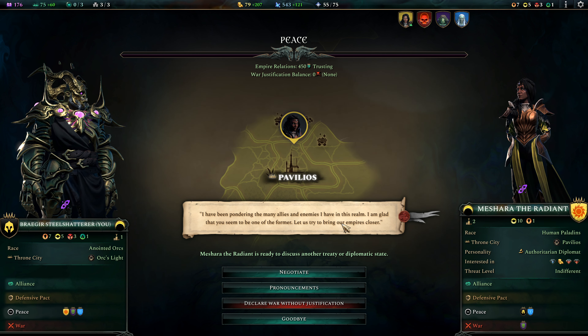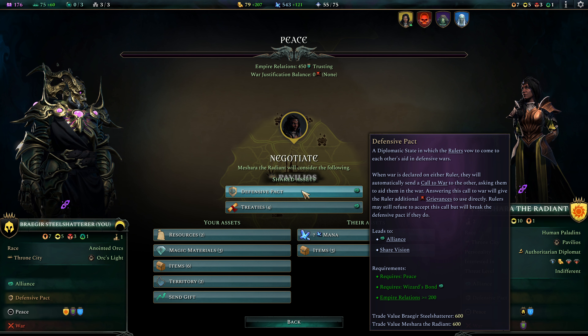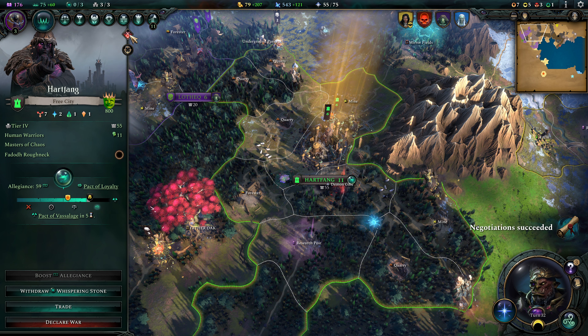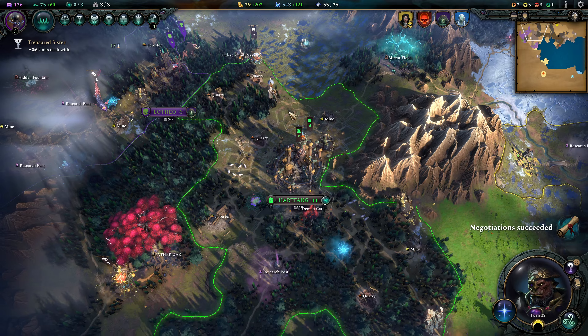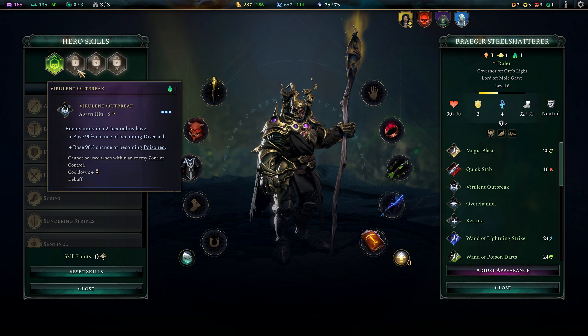We got a message — it is Mashara. She's happy that we're allies and she's ready to negotiate another treaty or diplomatic state. Let's get a defensive pact with Mashara; that leads to an alliance and I would like more allies. That'll also lower the grievances we get against her when we take Heartfang. Looks like she may have given up on Heartfang — that's good. I think we're pretty much guaranteed to get Heartfang on our side, and Heartfang will be a buffer state against Gloom in the coming war.